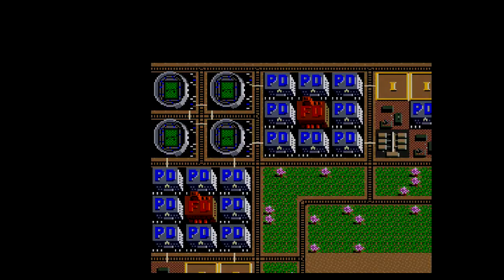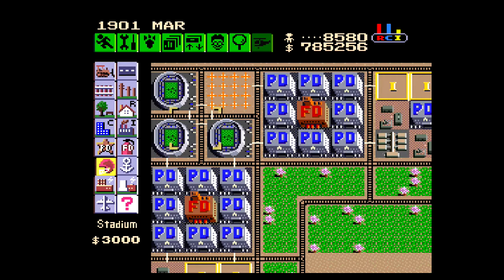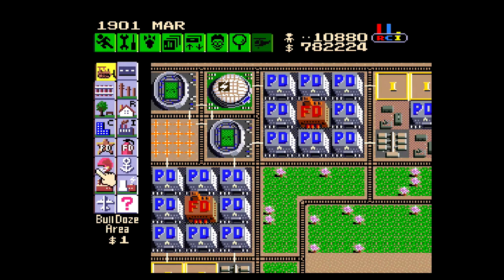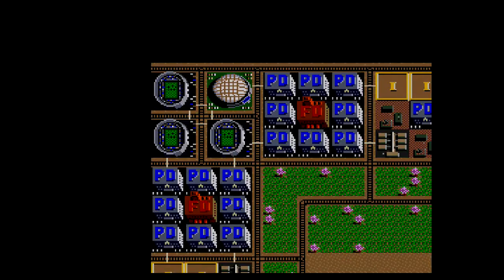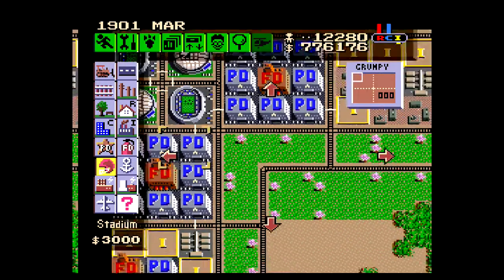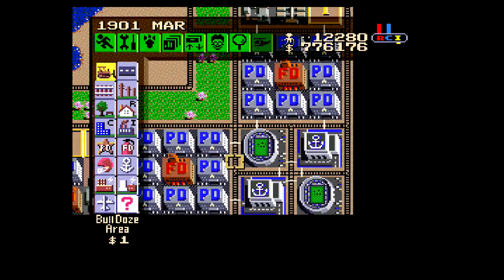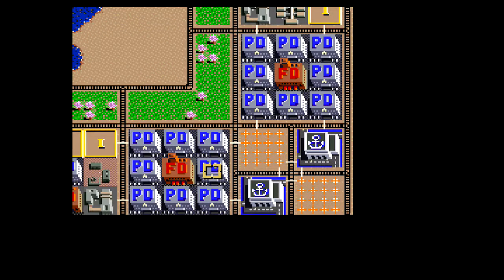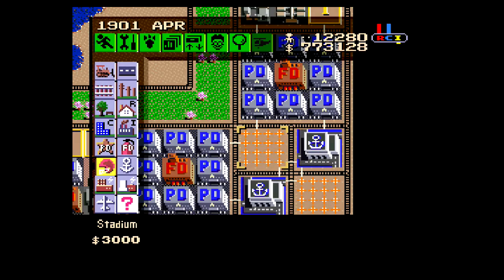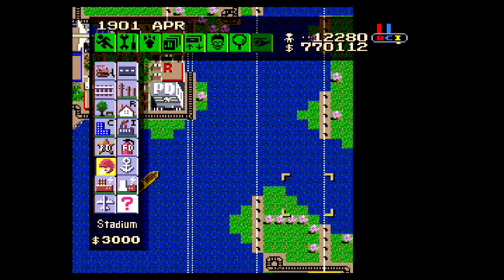Don't worry about the gifts — a large park. I told you, if I wait, I can put a domed stadium. Don't worry about the gifts; the gifts will always come back. Going all the way down here — I don't want these outdoor stadiums in an industrial area. What I want to do is try to get domed stadiums. I just prefer the look of the domed stadiums.